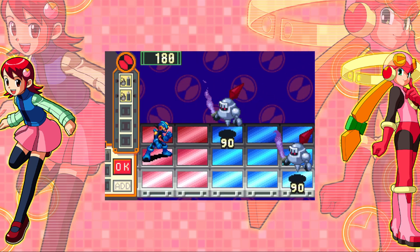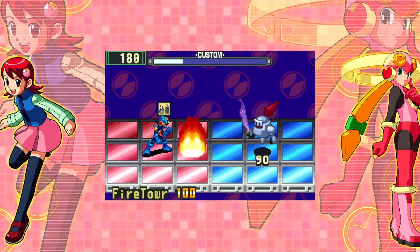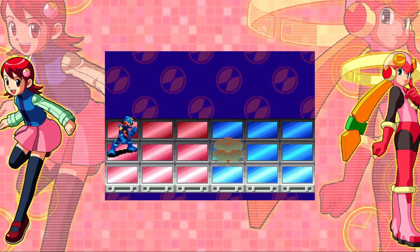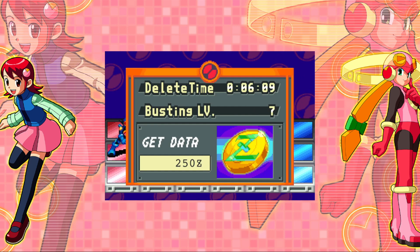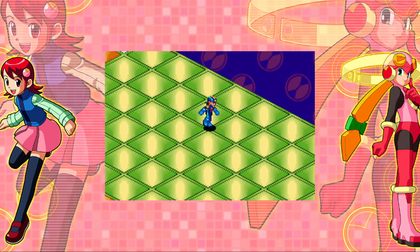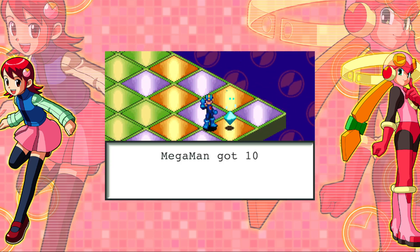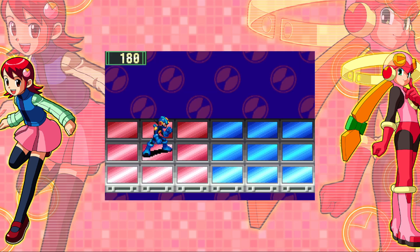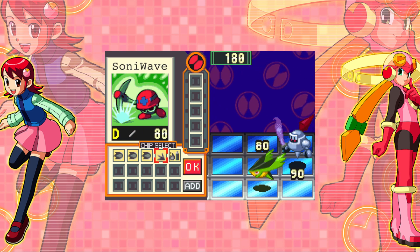No chip for us, but it looks like I have a lot of grinding to do — that's good, it'll give us some variety for the next one. I think I'll take out all the Sonowaves as well if I can. We just stole a thousand zenies from our friend Yai — at least that's how I'm choosing to interpret that.